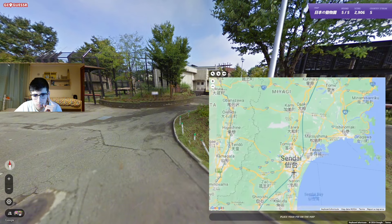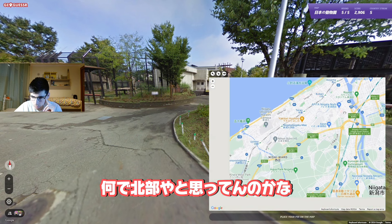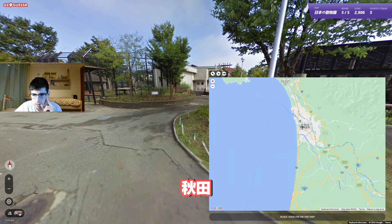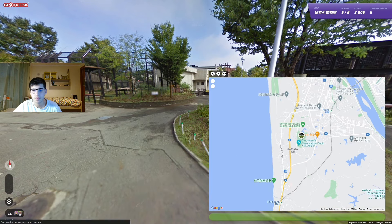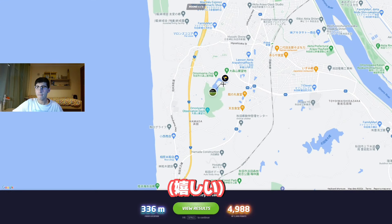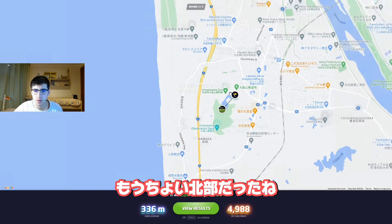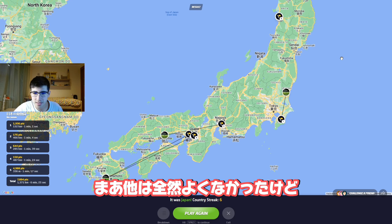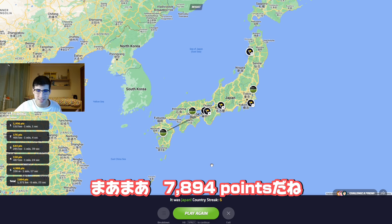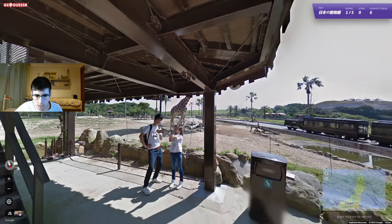I don't see any zoo in Sendai. Maybe Niigata — we could try Niigata. I'm having the feeling it's northern... Akita? Okay, it does have a zoo — let's try this one. Oh! I got the zoo! Let's go! It was here, a bit more northern. I missed so badly on the other ones, but I got this one — 8,894 points. Let's go!